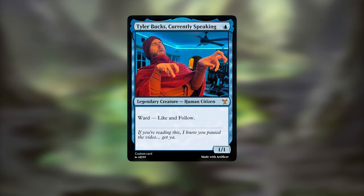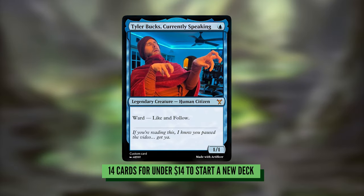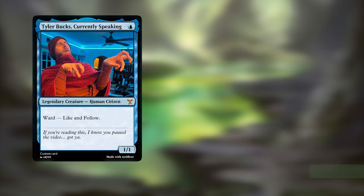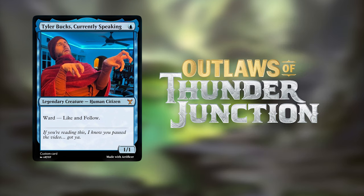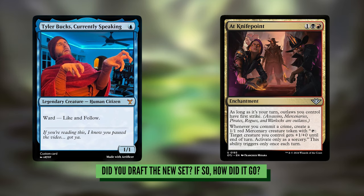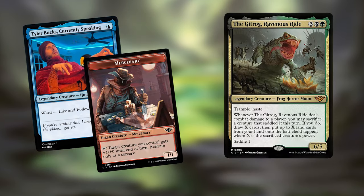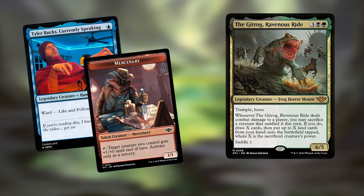Hello everybody and welcome back into the fort. Today we're going to be talking about 14 cards for the Gitrog Ravenous Ride. A lot of you are probably playing with the Outlaws of Thunder Junction cards. I had a draft the other weekend and did probably the best I've done in a very long time. I was playing Red Black Outlaws, but it was no match for my friend Megan who was rocking Abzan creature nonsense. The scariest of all those creatures was this new Gitrog monster, and even when she milled it she was able to get it back.